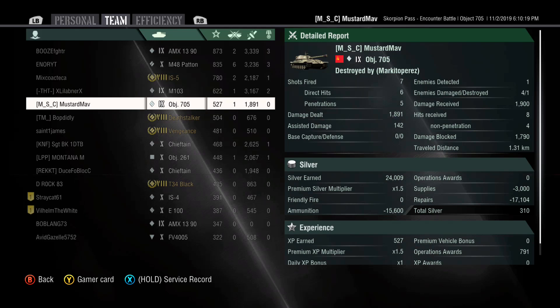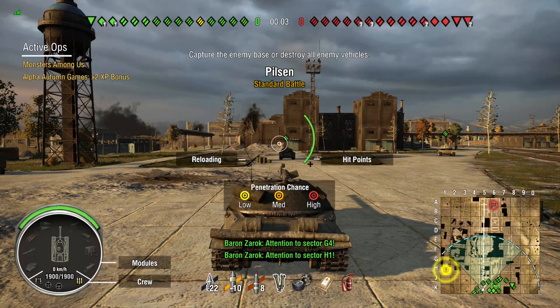On the Object 705 — you can angle your lower plate but then you expose your drive wheel, and people shooting HEAT will sometimes not be able to penetrate through and will just break your track. However, to rely on that is not a great idea. Definitely try to find cover that covers your lower plate and/or your drive wheel so that if you're angling it makes it tough for them to get a penetrating shot into your drive wheel.